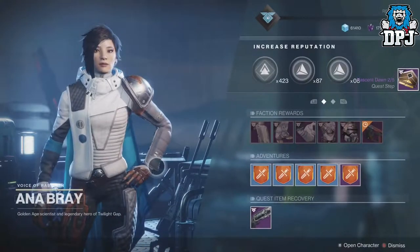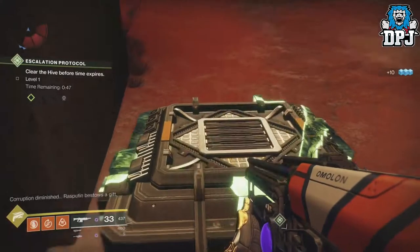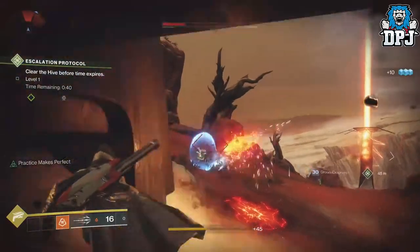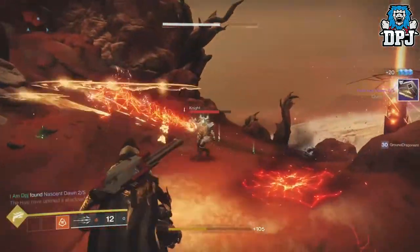This week upon going to Anna Bray, you will get step 2 of 5 of the Nascent Dawn quest. The first part is to get 25 Valkyrie kills. To make this a little easier, if you have any Rasputin armory code, simply start up an Escalation Protocol and spawn in a Valkyrie. You should be able to get this done within 1 or 2 Escalation Protocols.